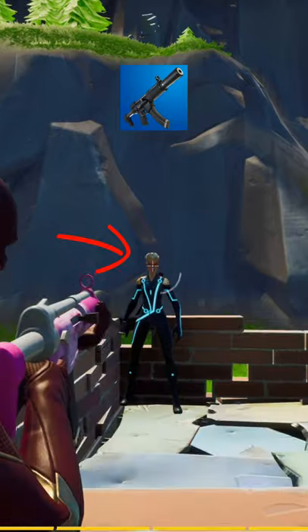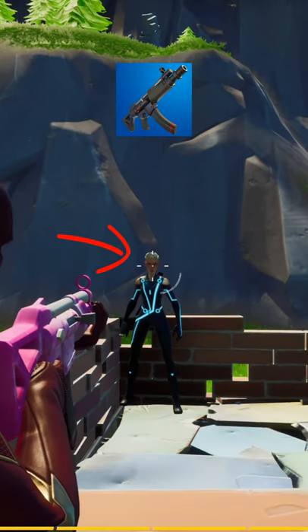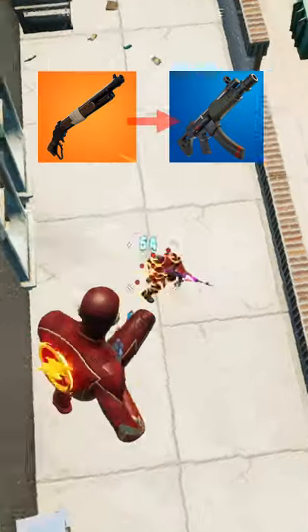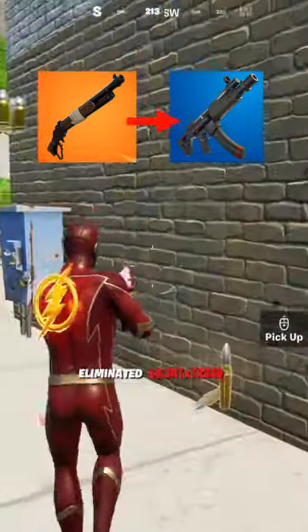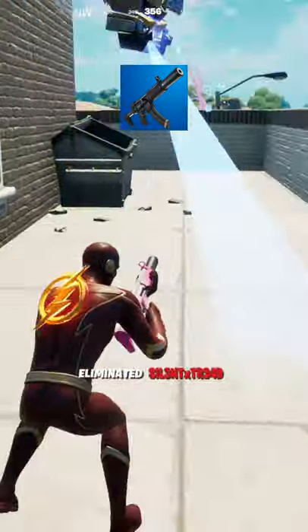The main benefit of the suppressed is the first shot accuracy and tighter spread, which gives the suppressed way more range than the SMG. So if you're like me and only use the SMG after firing a shotgun and in someone's box, the SMG is going to be better with the DPS. But the suppressed has more versatility in fights with its range, but at that point I just use an AR.